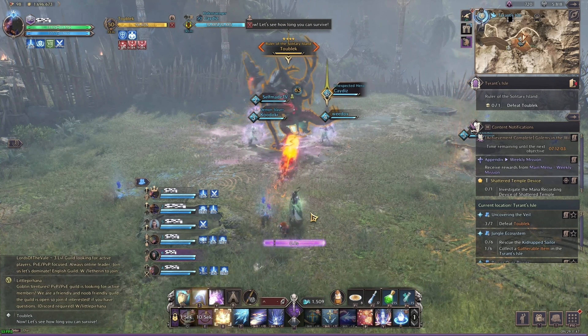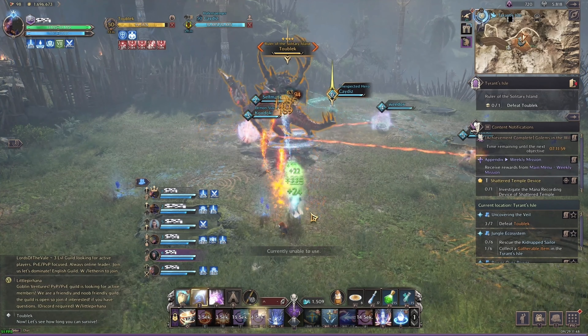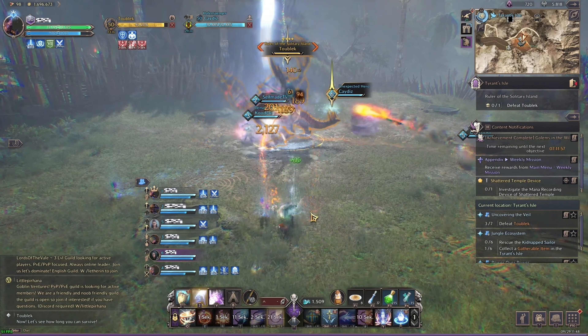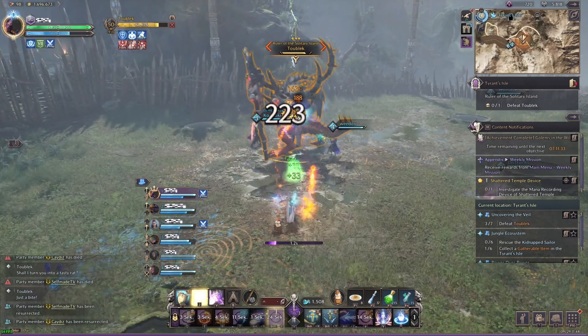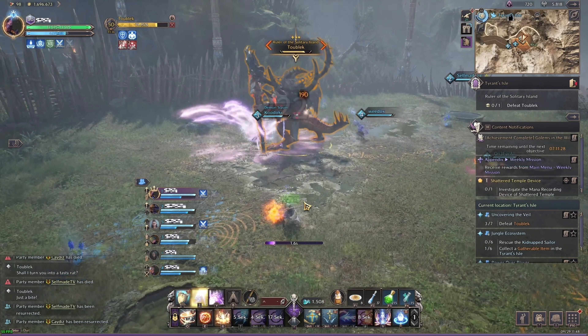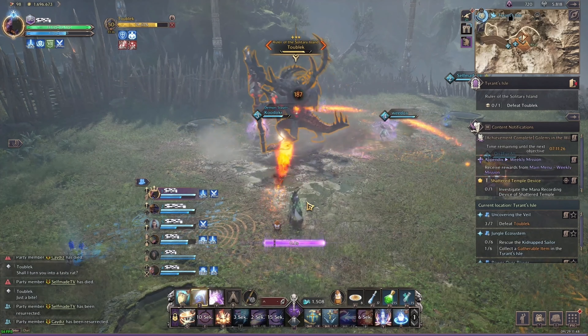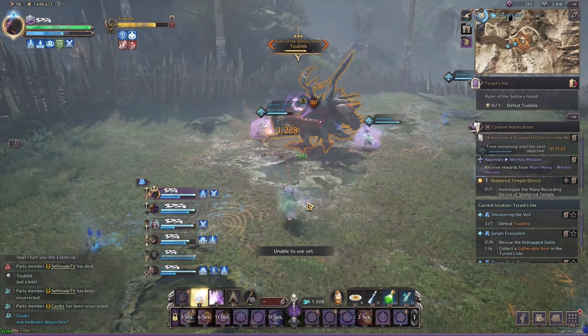For the last build we have Staff and Wand. This is the most versatile healer setup in the game because you can heal while also doing a great amount of DPS. Our weapon combination has stronger and more spammable AoE abilities than any other healer combo, making it preferred when farming in the open world and dungeons. If you enjoy traditional mage DPS builds but also want to heal and support allies, this is the one for you.